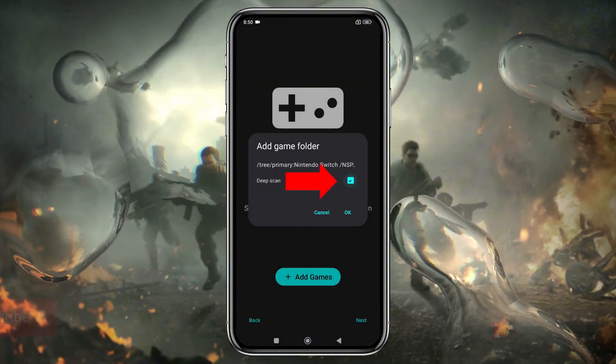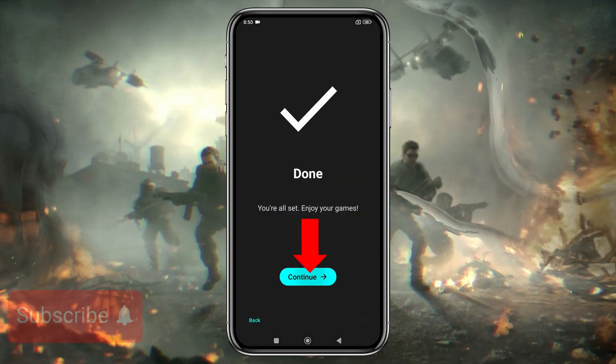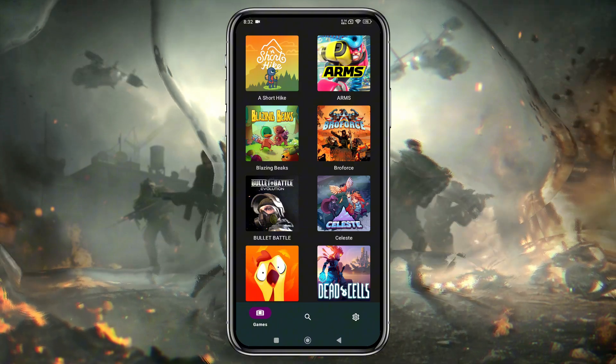Now tap Deep Scan and let the system finish setting up the default configuration. Just click Continue. Here's our game list. But before we start playing, let's configure a few settings.